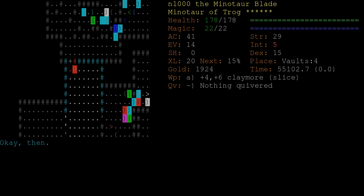Hello everyone, I'm N1000 and welcome to part 5. This is a little bit different than the other parts. I'm going to be doing some optional content that's fairly popular to do in a three-rune game. I'm going to be covering, hopefully, the branches of Elf and Crypt.